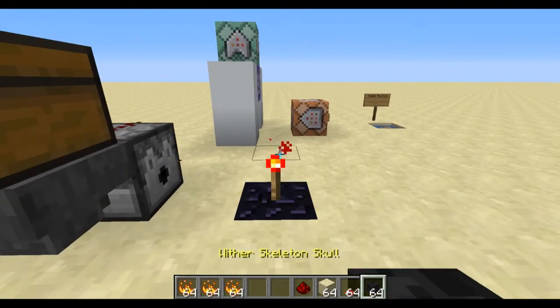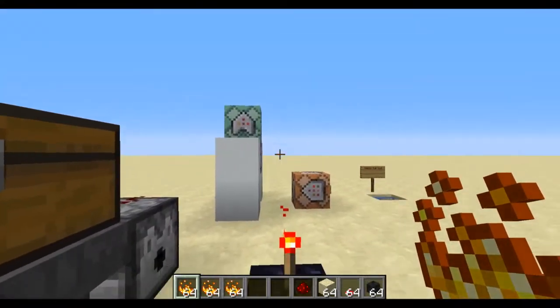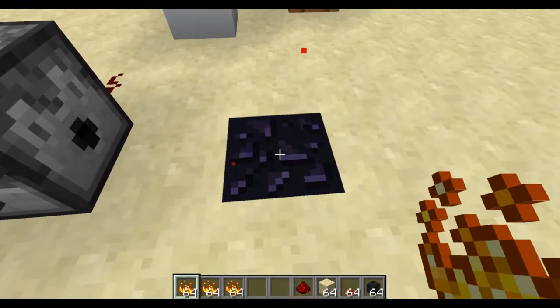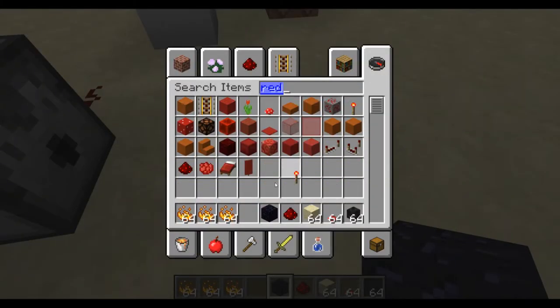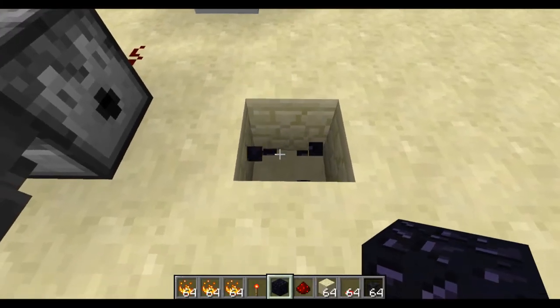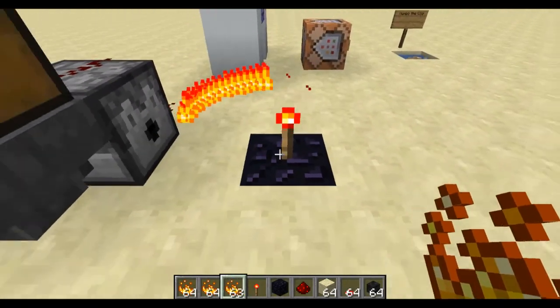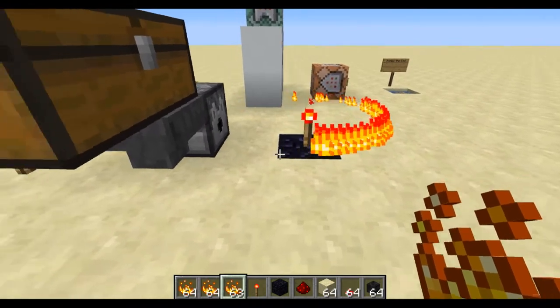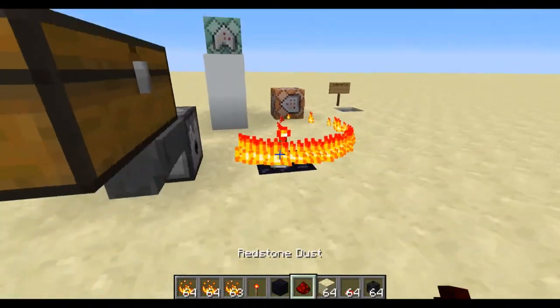You'll notice I now have some blaze powder in my inventory, and I'm just going to demonstrate the infusion altar before I get into how it works. You're going to have to build something like this — a block of obsidian with a redstone torch on top of it, and as soon as you throw on a blaze powder, it becomes an infusion altar. You've got a little flame orbiting around it, and so you can do some basic infusion.